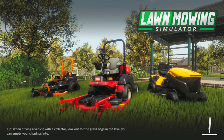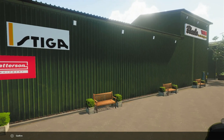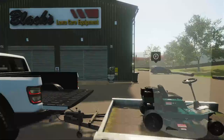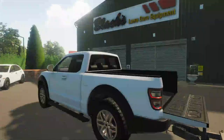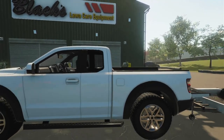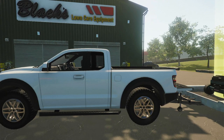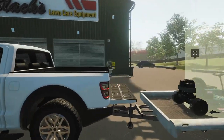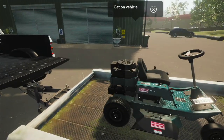Now we get to test drive our mower. It takes a bit of time to load in - this is on a base PS4, so I don't know whether it's any quicker on the Pro. Welcome to the test drive area. You get first-person view with your person - doesn't look like there's any way to change that view. Let's get on the vehicle.